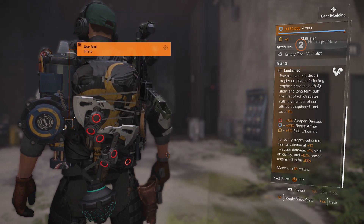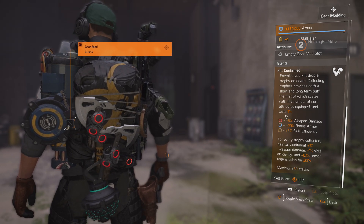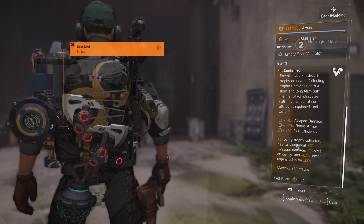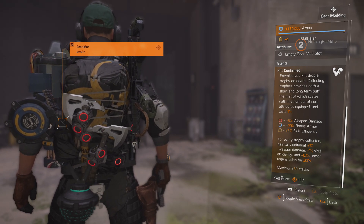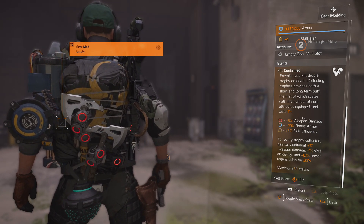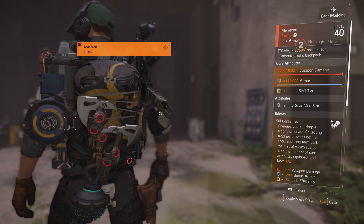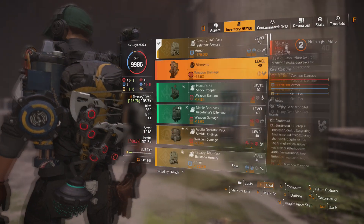The talent is called Kill Confirmed. Enemies you kill drop a trophy on death, and collecting trophies provides both a short-term and long-term buff. The short-term buff scales with the number of core attributes equipped and lasts 10 seconds: red gives 5% weapon damage per red core, blue gives 20% bonus armor, and yellow gives 5% skill efficiency. For the long-term buff, every trophy collected grants 1% weapon damage, 1% skill efficiency, and 0.1% armor regeneration for 300 seconds, stacking up to 30 — so potentially 30% extra weapon damage.